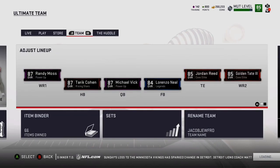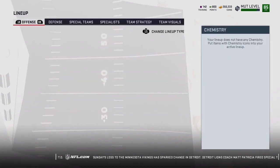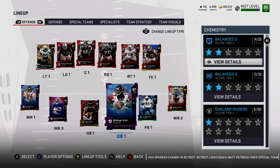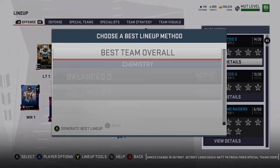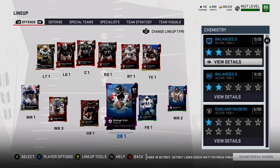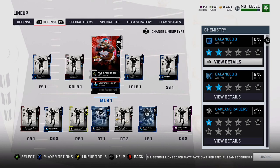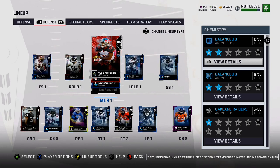After like a month or two working on it, the set's done. What I'm going to do now is take that power-up 85 overall Odell and power him up using the Team Diamonds card I just got, which is going to make it like a 90 overall. Right now I'm just looking at my lineup with the new Odell in there.